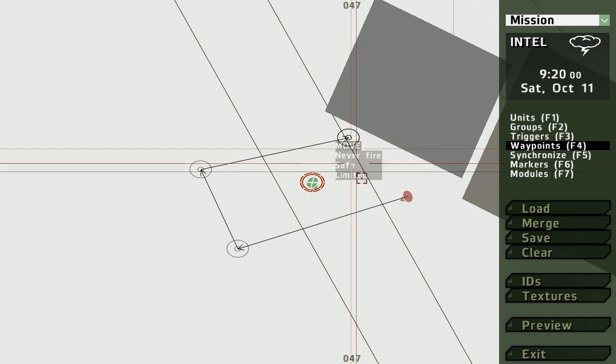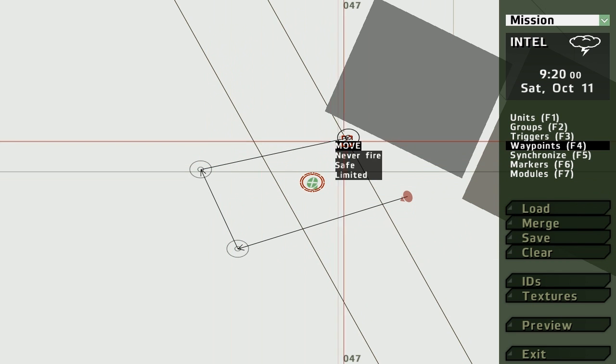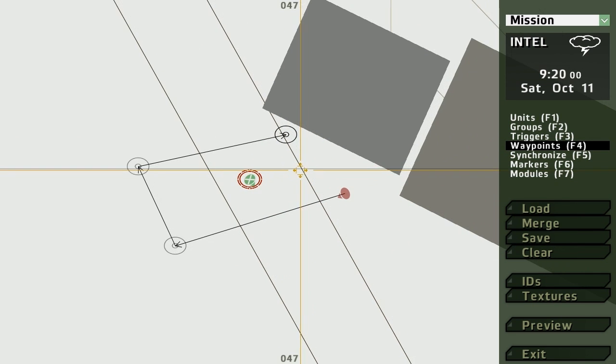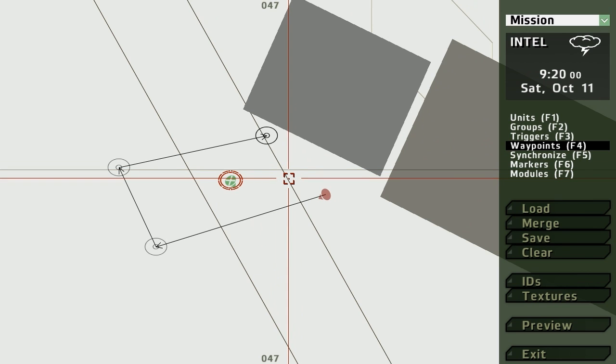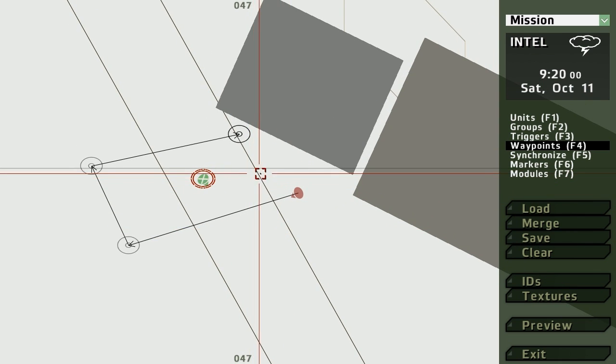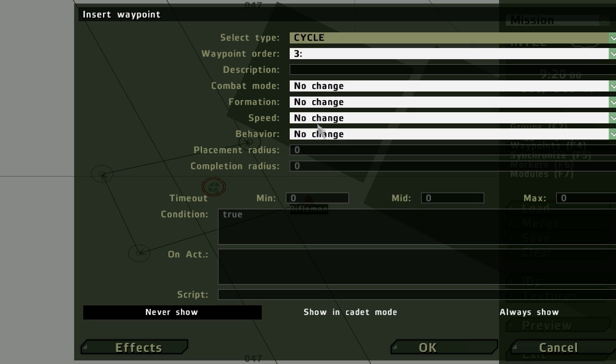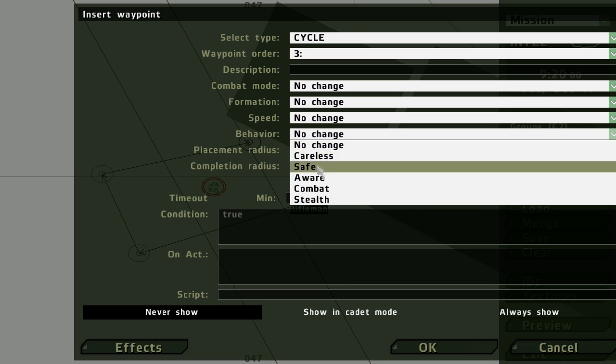Now what would happen is since they're all move markers, he would go from here to the first waypoint, then to the second, then to the third, and just stand there — he wouldn't do anything really. So you double click right on him for the last waypoint, and you have to make it cycle if you want him to walk around instead of just do one route. If you want him to just keep walking around the waypoints, make it cycle.